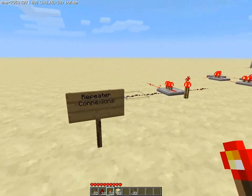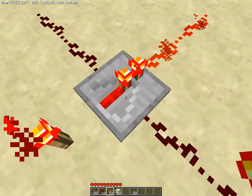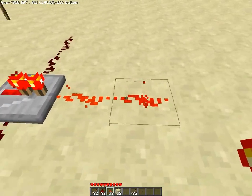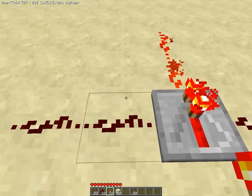Now for repeater connection — how you actually wire the thing. A repeater transmits power only in front of it and receives power only in the back of it. Lines on the side will not be affected by it.